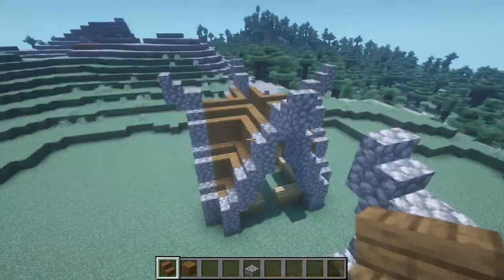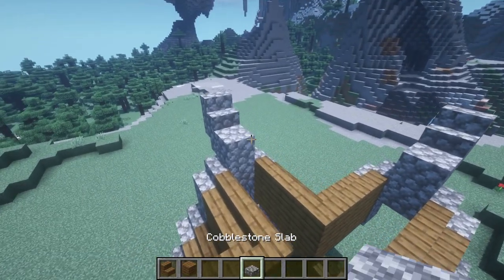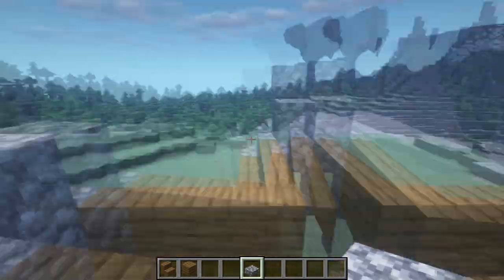After we cover up everywhere, what's left is just to take a cobblestone slab and connect each side to one another.